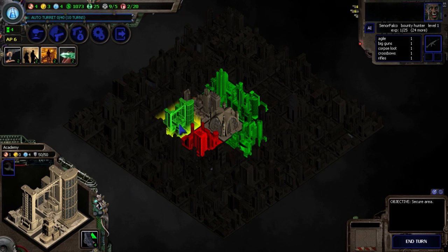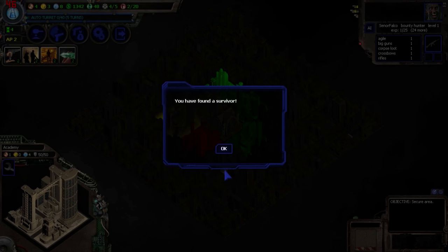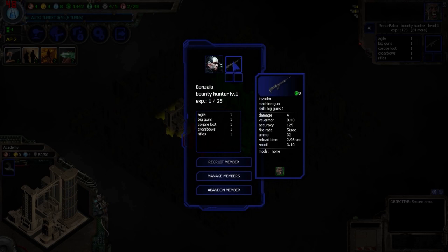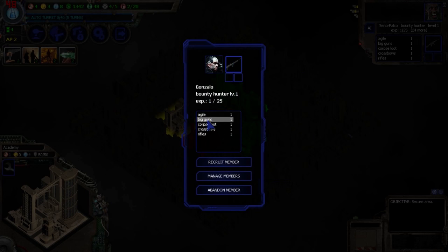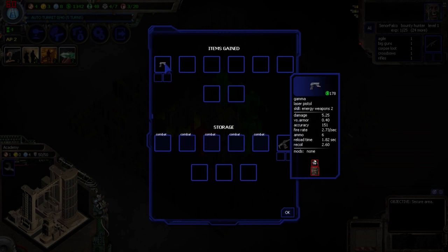I'm going to scout this area — oh my goodness, the Academy! It gives us 4 research and 1 production. We want this absolutely. Let me take care of it now. We got 269 credits and 23 crystals, and we found a survivor! Someone joins for free. They'll hang out in our barracks until we open up the second slot. This is also a Bounty Hunter — uses a machine gun, with Agile, Big Guns, and Corpse Loot. We actually have a Big Guns weapon for him already. Recruit for free. We also found a Gamma Laser Pistol, but I can't use it since I'm not proficient in energy weapons.